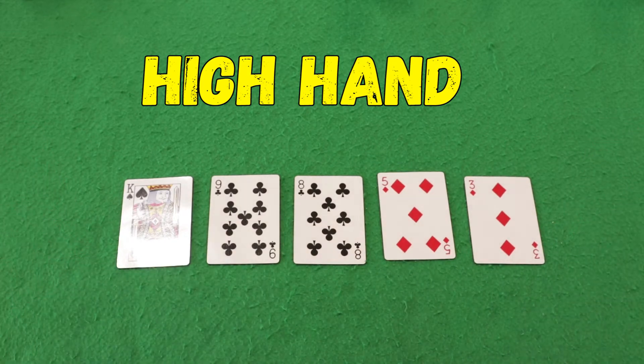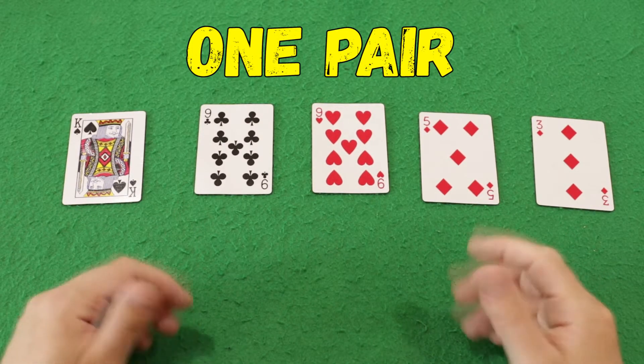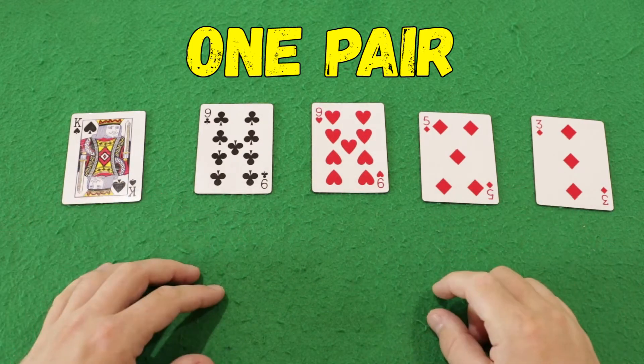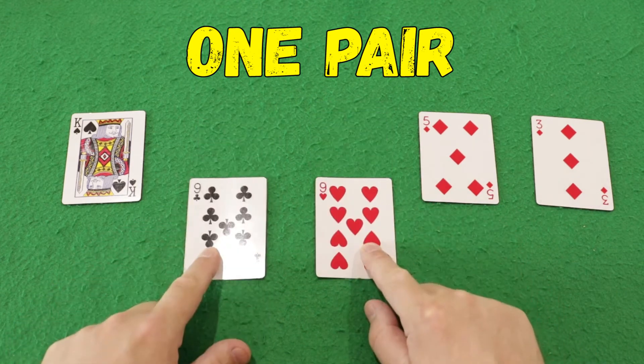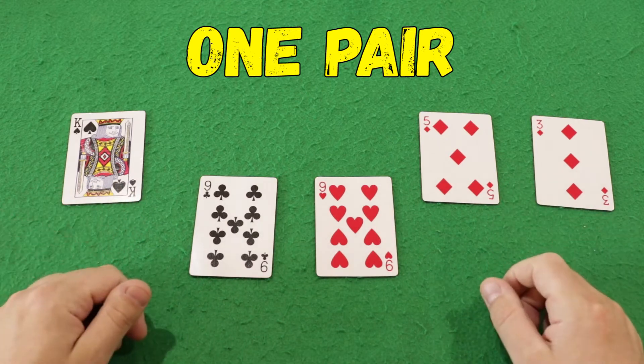The next combination in seniority is one pair of cards. A pair is when a player has 2 cards of the same value — for example, 2 nines. This is the pair. The player may already be trying to win something with such a combination.